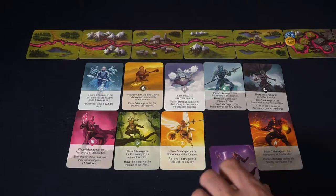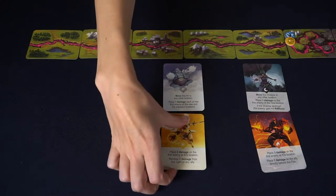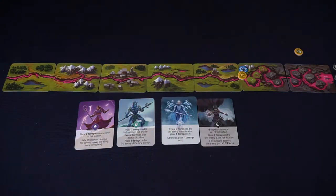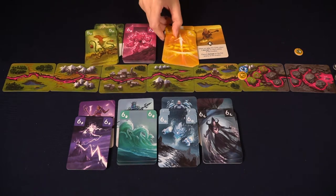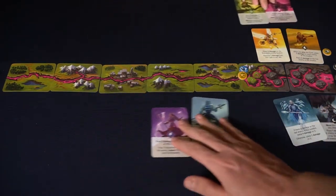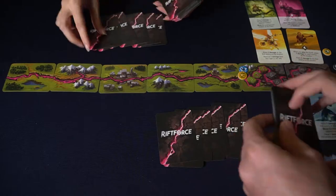Each player deals out all ten of the different factions and in turn order chooses a faction back and forth, removing the last two. Once you've gathered four different types of elemental forces, you take the corresponding decks with them. So if I take the red, the lightning bolt, the green, and the pink forces, I also take the corresponding decks and shuffle those four decks together, then draw seven cards from that combined deck. Each player then begins with the first player choosing one of the three actions, and that's basically the setup.